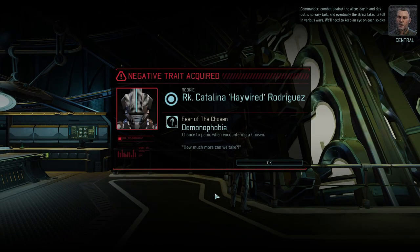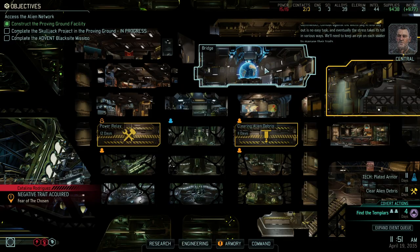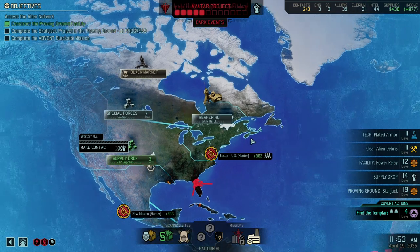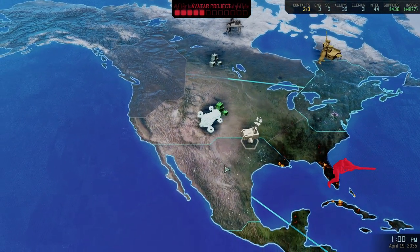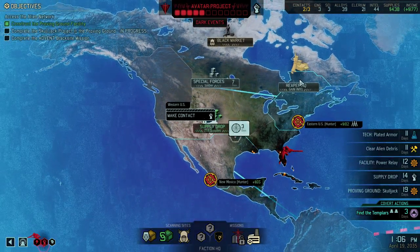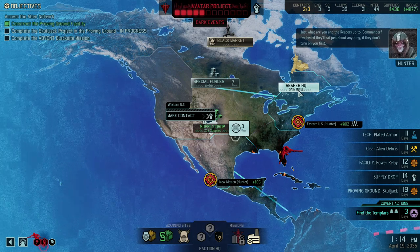We just did not get our engineer, and okay, that sucks. It would have been better with four engineers, but we're going to survive. We did not lose the area, so that's another plus. You always gotta think about what the consequences really are. The consequences were tough — we lost a bit of permanent income. Fair enough, but it's not the end of the world.